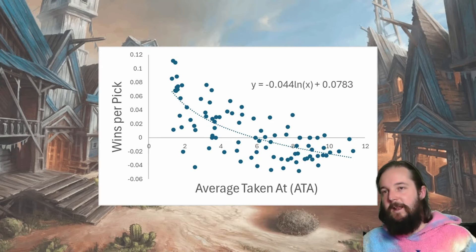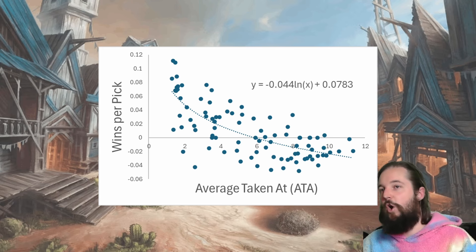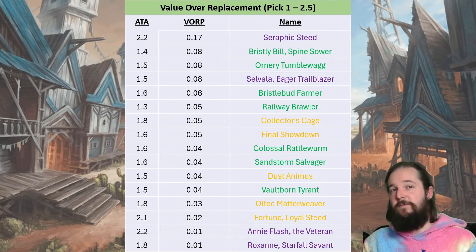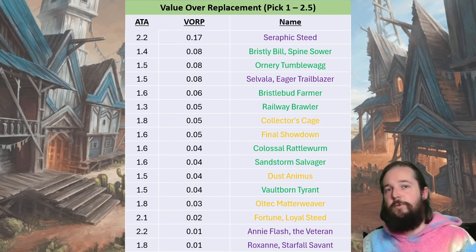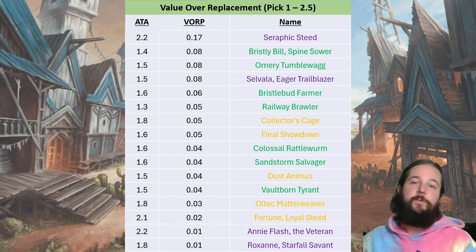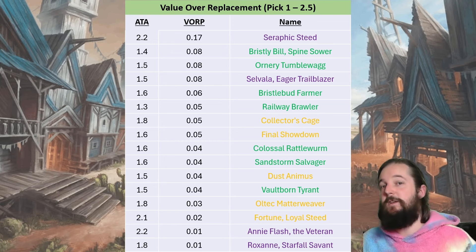Next, I take those wins created and divide them by the number of times the card was picked during a draft — not necessarily played — and graph it against the average taken at, or ATA, fitting the data with a logarithmic regression. By calculating the distance of each card to the fitted line — thank you Carl, aka 2duckcubed — we call this value over replacement, or VORP. This allows me to see what the top cards are at different time points within a draft.